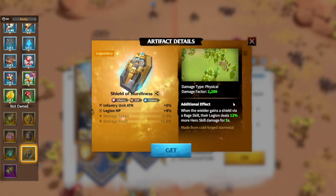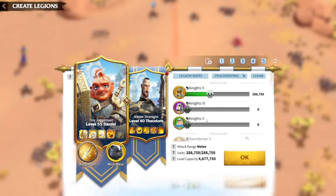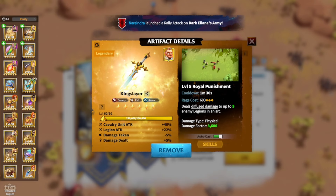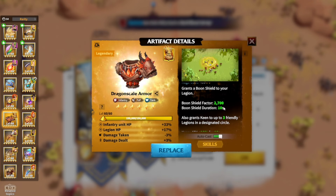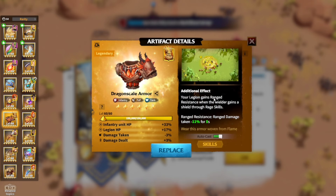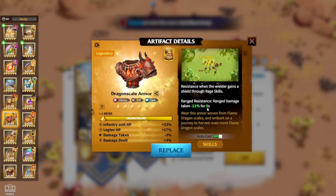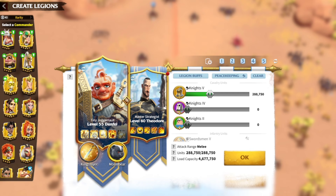You're also going to get between 12% to 25% hero skill damage dealt bonus, depending on the level of the artifact. Another artifact option is the dragon scale armor — it gives a bone shield, plus 10% attack for 10 seconds to three friendly legions, so three of your friendly legions are going to do some crazy damage. On top of that, you'll get some range resistance with Dunfel as the primary. This is going to be one of my catalyst marches — it's going to be doing a lot for this lineup.